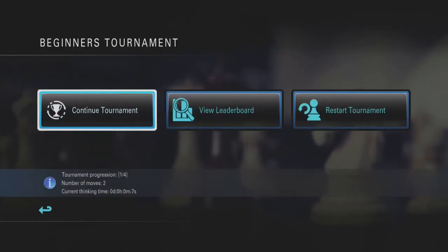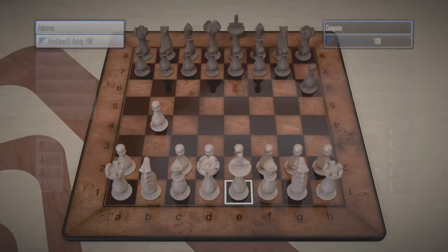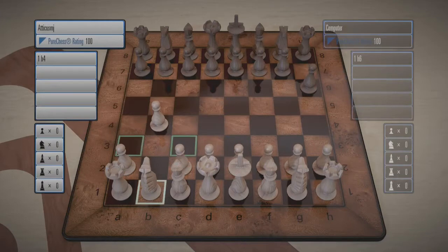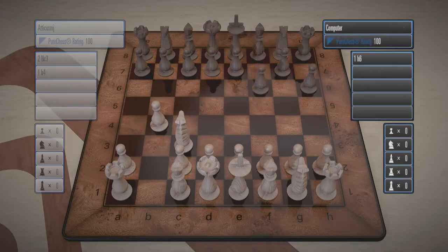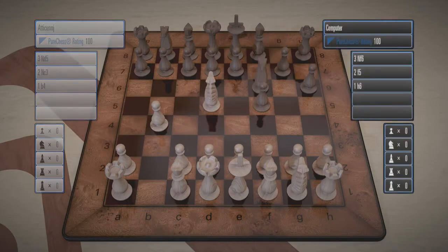Tournament mode is with the AI. You have beginners, challengers, and masters — different AI modes. And then of course you have normal local, where you can play with the AI or with human companions. You can set up the AI from a level one up to a level 10 grand master. There are lots of different challenges. You can set a timer, you can make it where you can undo, and you can do computer or human local.